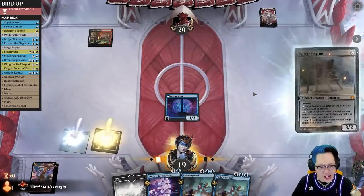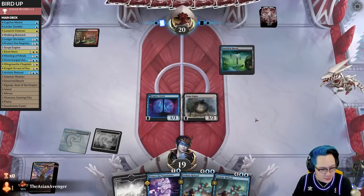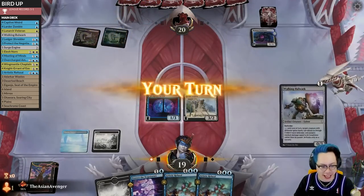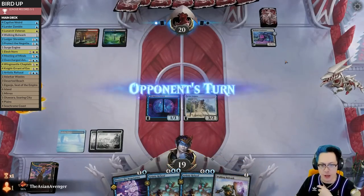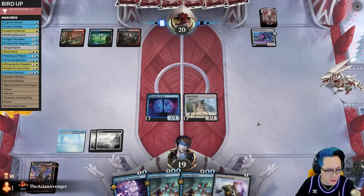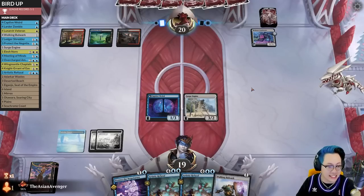Surge Engine, baby! Let's go! Format All-Star? Let me guess. I need one more blue land. Next turn is Fable, right? Well, it's either Fable or a board wipe, so I can't let them do whatever they're trying to do right now. That's making me big concern. Thankfully, Surge Engine allows me to activate it at instant speed.